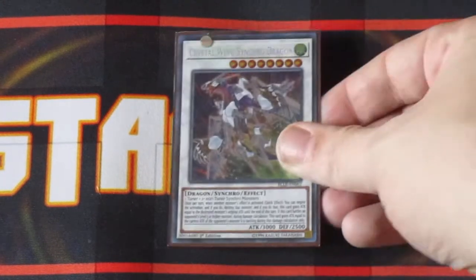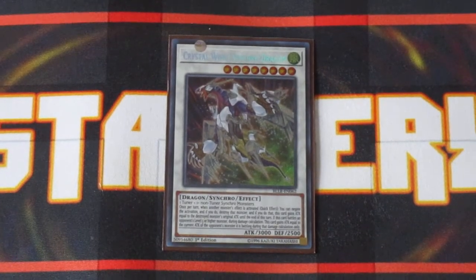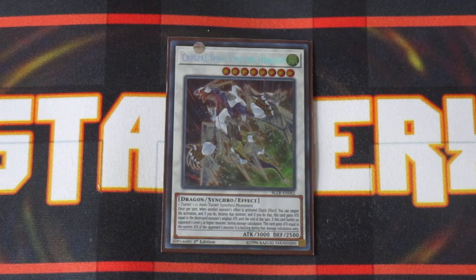Crystal Wing Synchro Dragon — definitely a card I love to have. With Oroshi in the deck, being able to step up into Crystal Wing by using any of the other level sevens is just huge. The monster negates add a whole other level to this deck, and if you battle a monster that's level five or higher, this guy adds that monster's attack to its own and basically allows you to swing over that monster and hit your opponent hard.